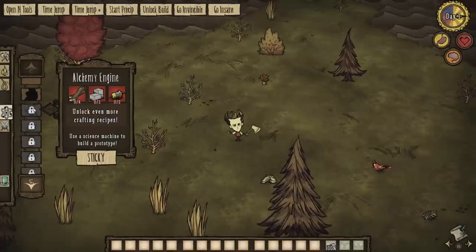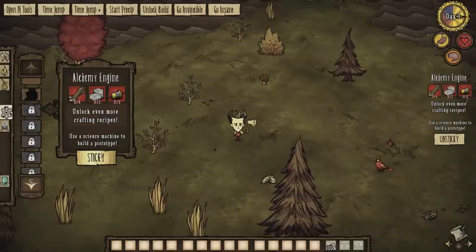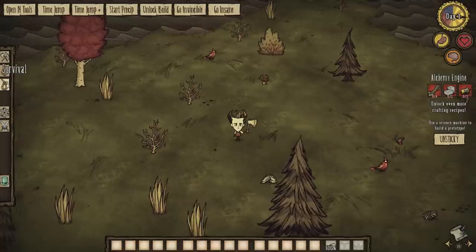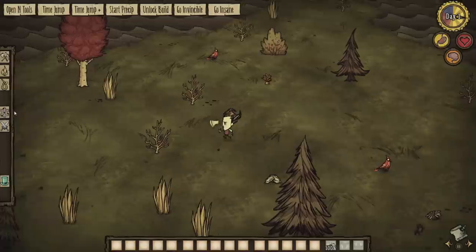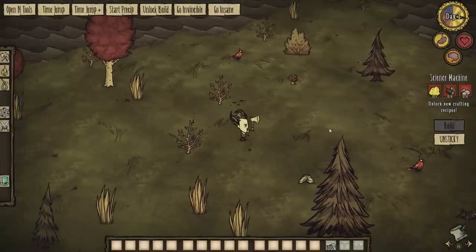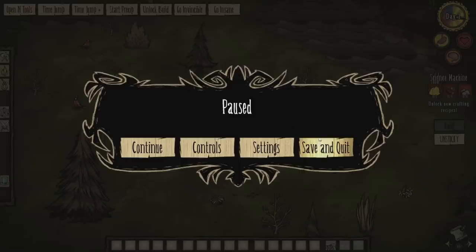You can do this with stuff you haven't even discovered how to make yet — you can stick the alchemy engine if you want and it'll tell you that you need a science machine. But we'll stick the science machine over top of it, and then it's gone. We'll leave that on. Now I just want to see if this persists if I save and quit and then log back in, so I'll do that quickly.